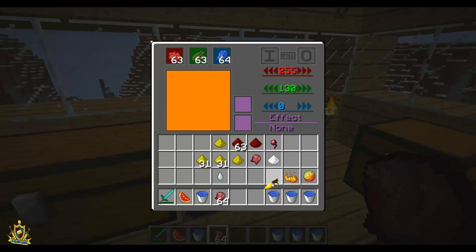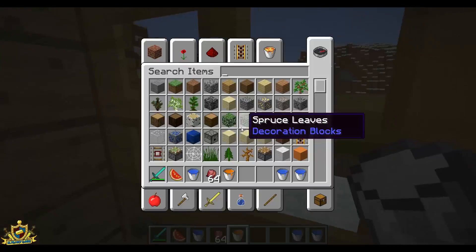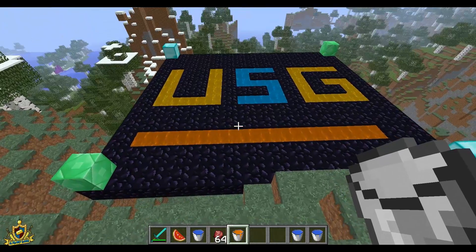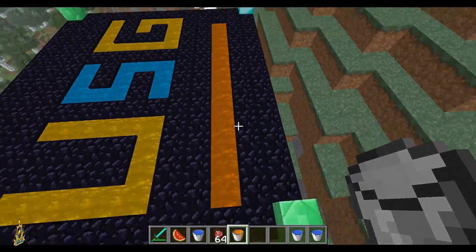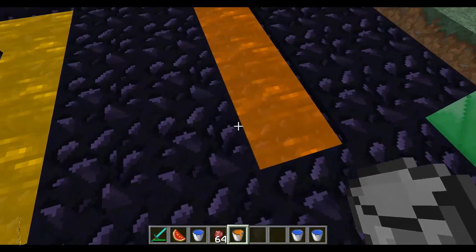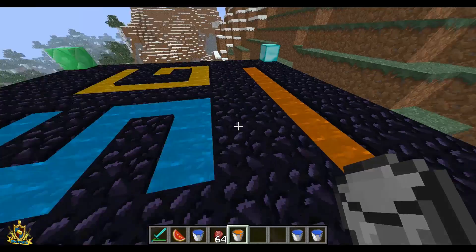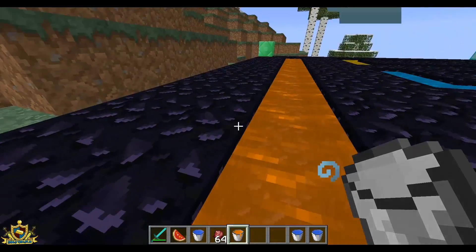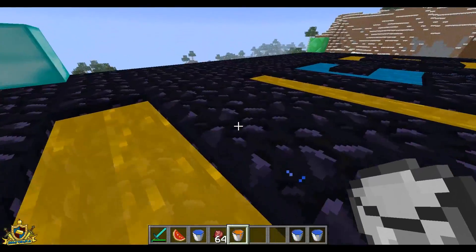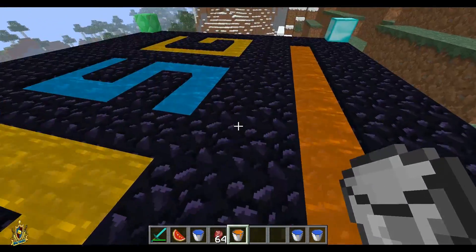Let's check this out. Alright, let's get ourselves speed 2 orange water. Fill that up. Let's test this out. Alright, so here we go. We got the speed potion, or speed water, in here. Let's check out and see if it works. It does work - as you can see, I'm running 10 times as fast. And it gives it to us for about 5 seconds. And then, if you're in the water, it gives you constant speed.